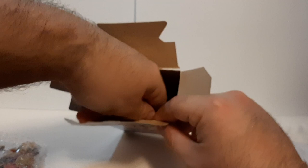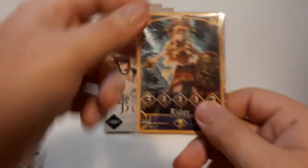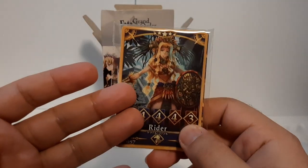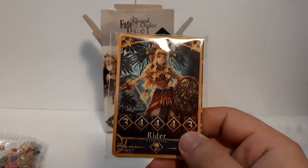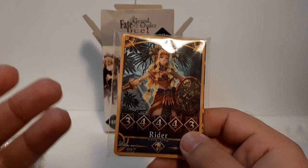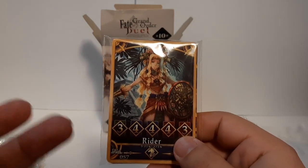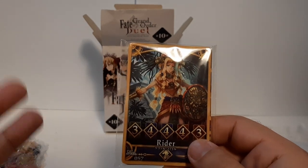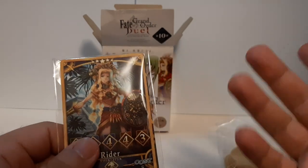Last but not least, we have the cards. These right here are basically the multiple card types that show what's called her card when she's summoned. For those who play FGO, or those who don't know, we have three card types: quick, arts, and buster — that's basically what you use to attack — and then her skills.